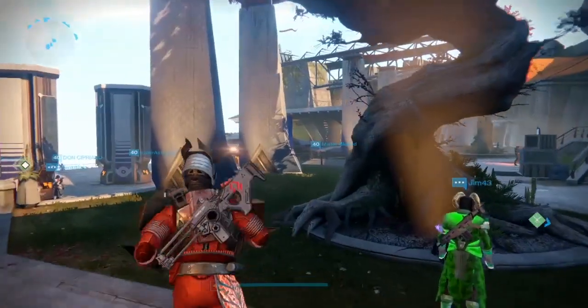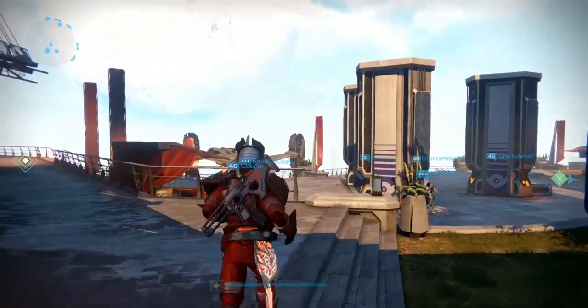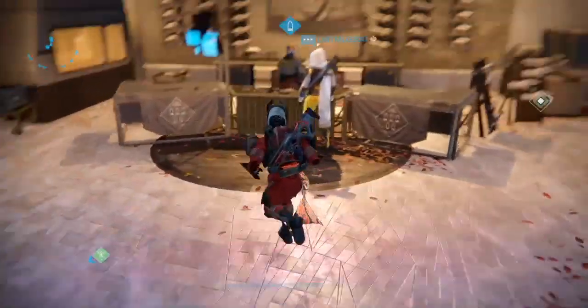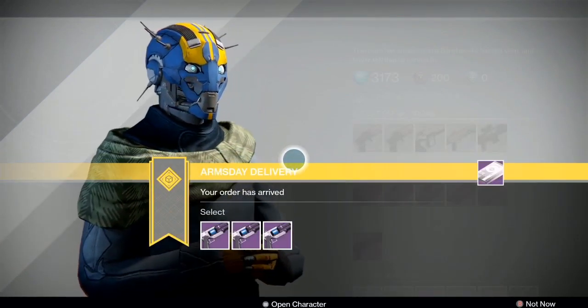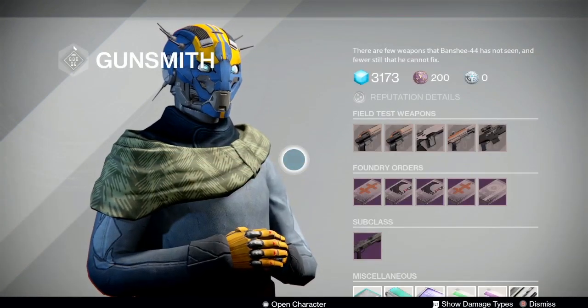The tower looks fine. It's a perfectly serene social space, very well protected. So I'm not real concerned. Let's talk about some guns of the arms on Arms Day. What I like to do in my Arms Day videos is talk about the field test weapons, then we'll look at the Foundry Orders that Banshee has brought us to make a decision on, and then we're going to talk about next week's Foundry Order. So if that sounds like fun, let's get to it.